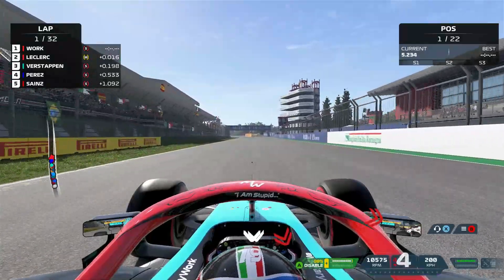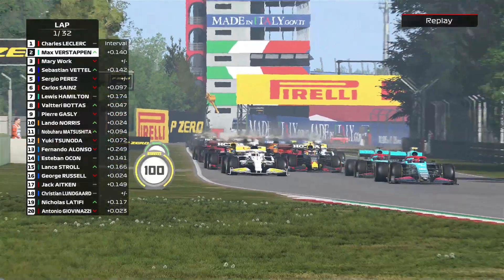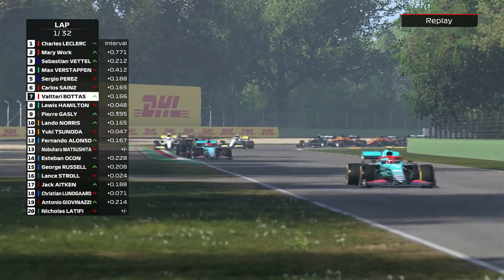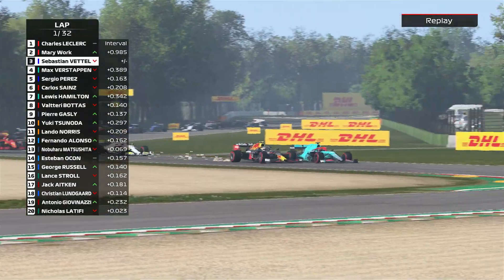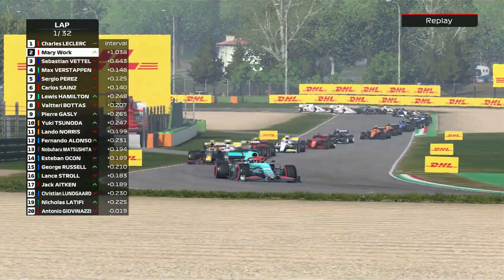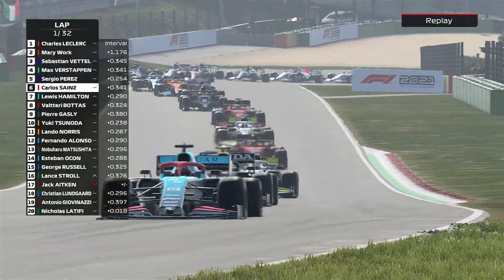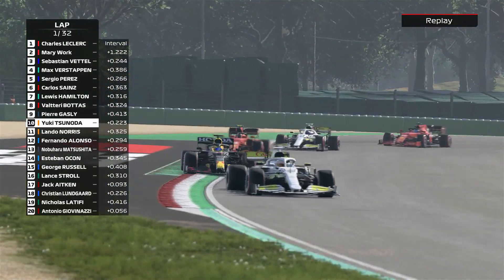Charles is starting on the medium tires, along with Gasly in eighth. Otherwise it's all soft tires, except for the two Williams boys also on mediums — 18 on softs, 4 on mediums. Five red lights and we are racing at Imola. It's an average start for us but a brilliant start for our teammate. Verstappen also gets a good start. He's trying for second place on the outside, we squeeze him out. Under pressure from Vettel, we stay ahead through the Villeneuve chicane and keep second place as Leclerc leads.